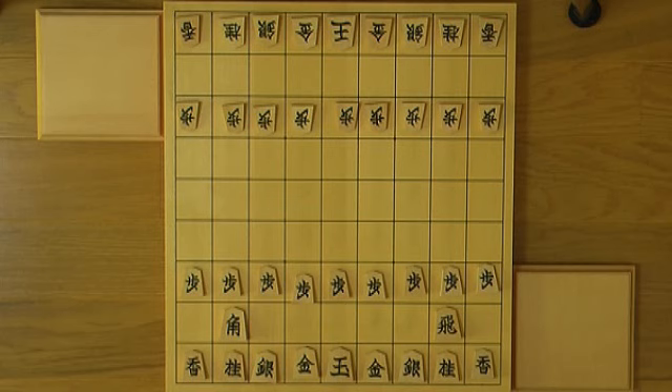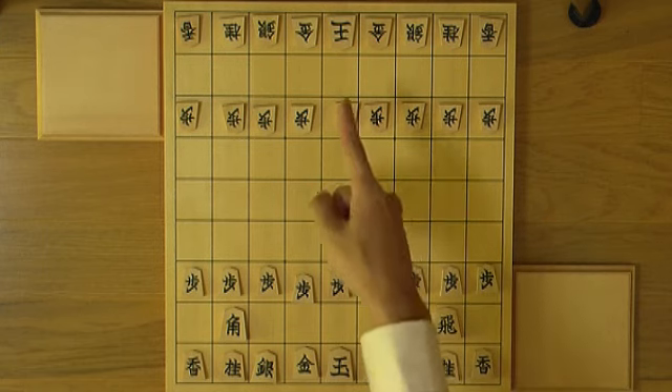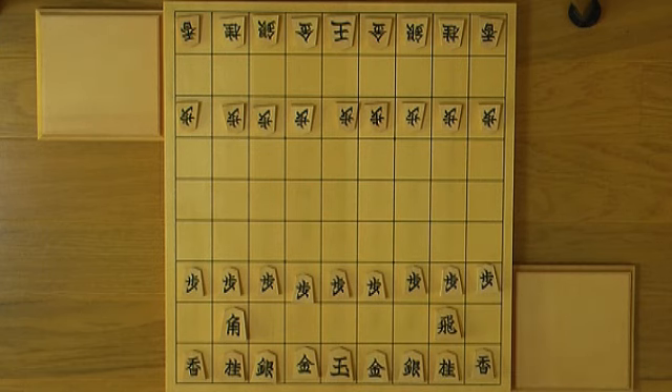Notation in a book must be meant for those who play shitate, and we want to make it easy for them to understand. So shitate is always notated by the color black, and uate, white. Which player plays first? It's a little confusing, but we have a special rule for handicapped games, which is uate always plays first. So in the game notation, it starts with the white's move.